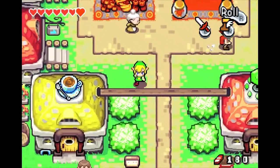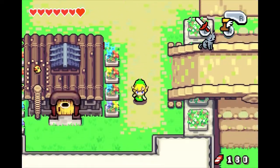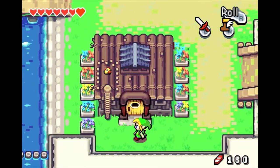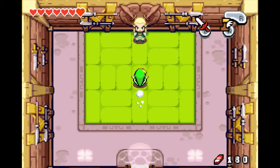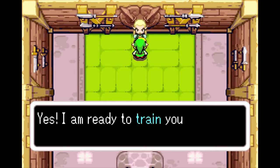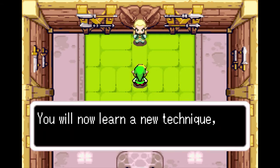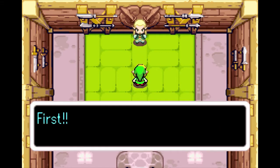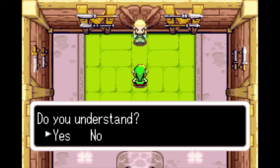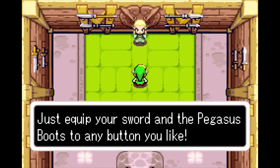Probably the first thing to do, number one, will be to go learn our new move. Can you guess what it is? There's something kind of missing when we're running around. This is going to be very hard to learn, I'm sure. I've got way more skill — I'm so skilled, you don't know what you got coming, buddy. Yes, please train me. The dash attack — equip Pegasus Boots, equip sword, run. It's pretty easy. So far his techniques haven't been very difficult, and that makes us his finest student.